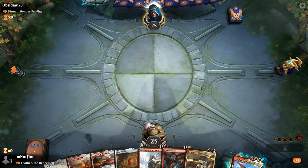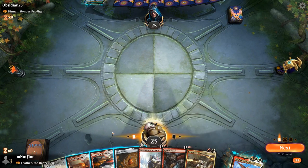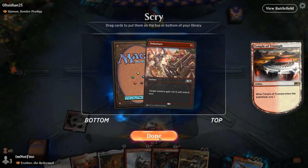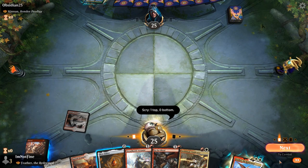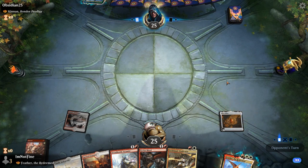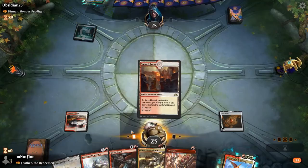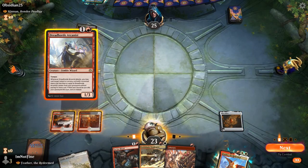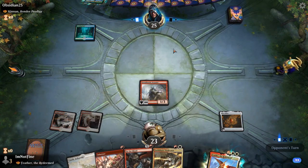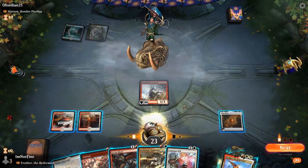But I think this is key to our success here. We have removal, we have aggressive drops, we start, we have Mox Amber. All in all, seems like a great start. Let's hope they don't open with Mox Amber and a one-drop mana drop. Okay. Let's go with the Arcanist. Next turn if they play Kinnan into a mana drop — oh, just Kinnan. Okay, perfect.